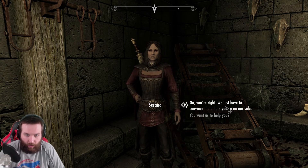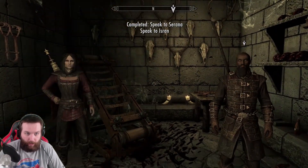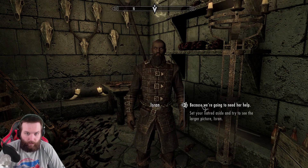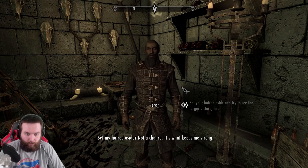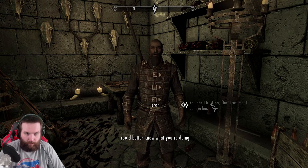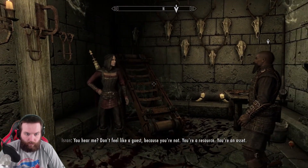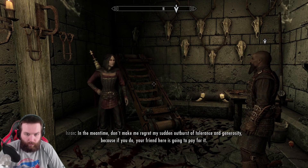No, you're right - we just have to convince the others you're on our side. Well, let's move then - I'm nothing if not persuasive. Gotta talk to Isran - he's gonna be like, are you crazy? You've heard what it has to say. Now tell me, is there any reason I shouldn't kill this bloodsucking fiend right now? Set your hatred aside and try to see the larger picture, Isran. Set my hatred aside? Not a chance - it's what keeps me strong. You don't trust her? Fine, trust me - I believe her. You better know what you're doing. It can stay for now, but if it so much as lays a finger on anyone here, I'll hold you responsible.